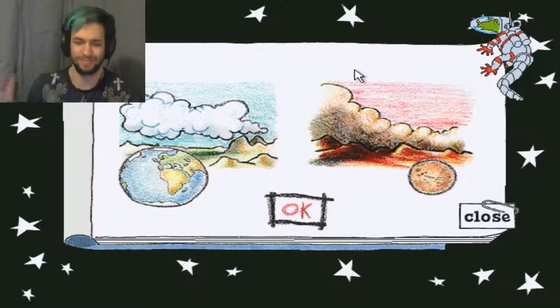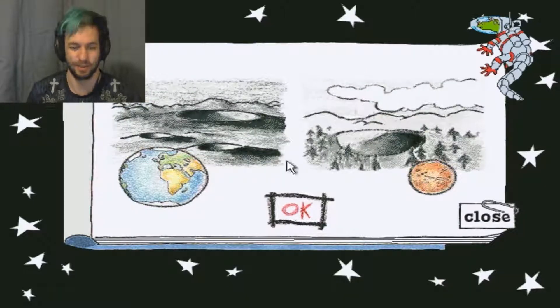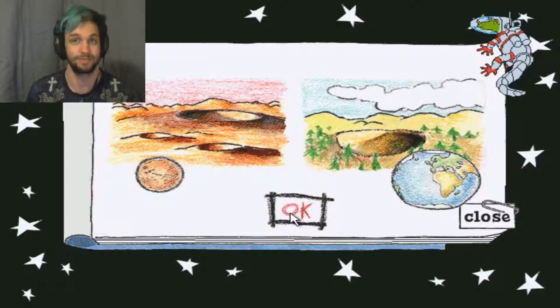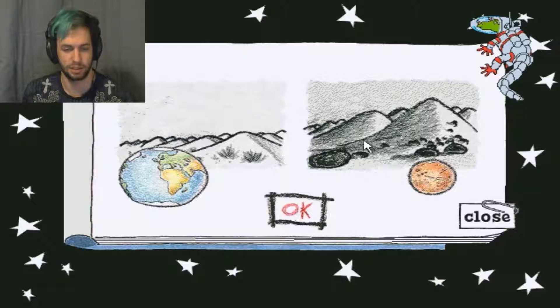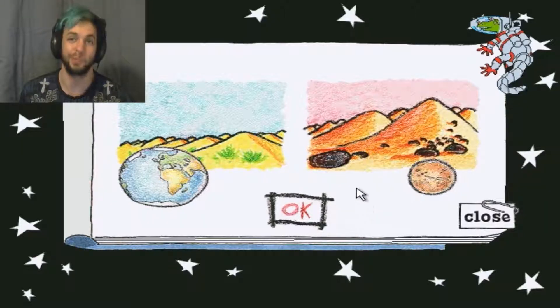Alright! Both planets have clouds. Yes! But most of the clouds on Mars are made of dust. I knew that one. This one's easy — Earth has trees, Mars does not. Good eyesight! Mars and Earth both have craters formed by meteors. Mars has a ton of them though, and Earth only has a few. Same thing — Mars has lots of rocks, Earth has grass. Good choice! Simple dimple.